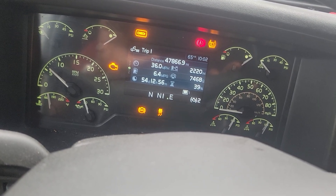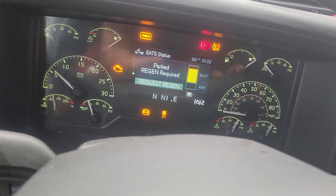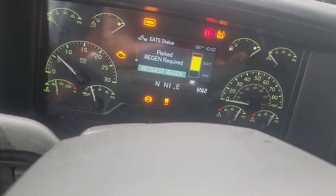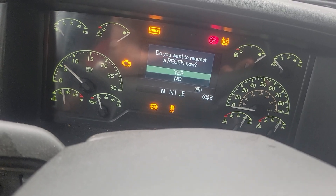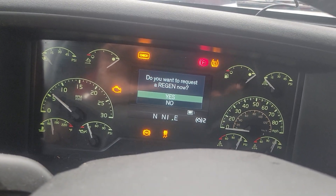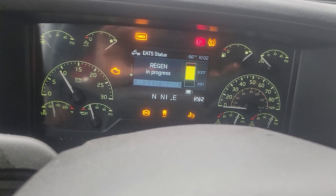This is your vehicle info — everything is listed here. You go to each status and here it says 'request parked region.' I'm going to click on it and press Enter. This is the interval — press yes to get it done.